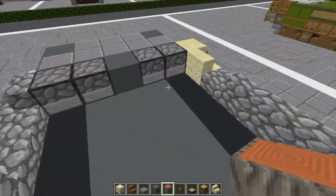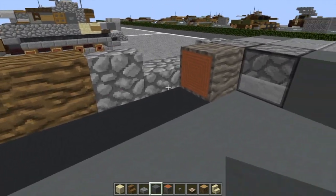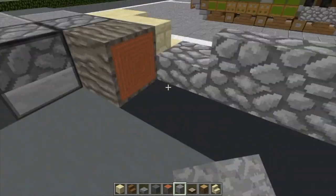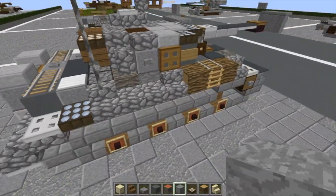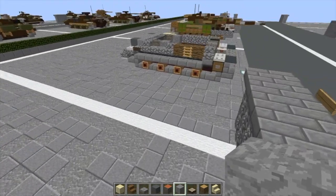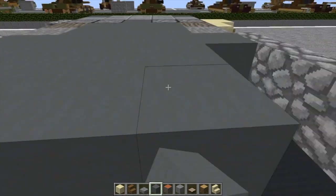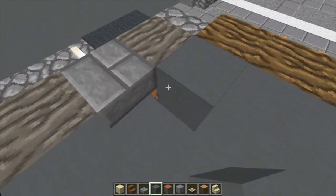We're going to grab our acacia wood and put a block here and here. We're going to take some stone — stone here and here. There's a stone block visible here, so it's going to be visible on both sides. After that, we're going to fill the rest up with cyan terracotta, except for where the hatches are at the front.